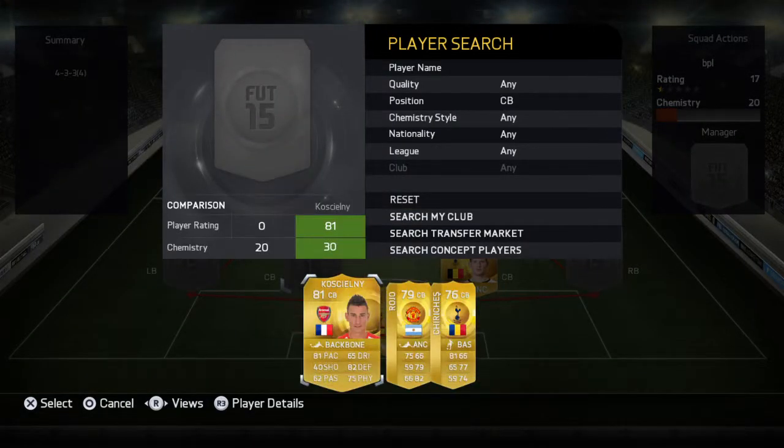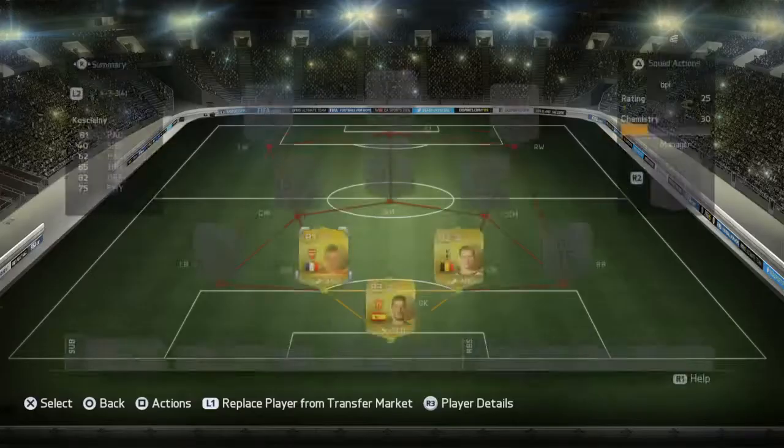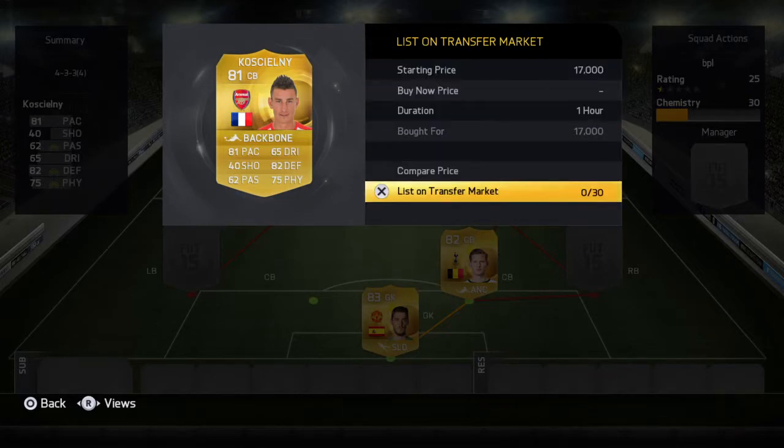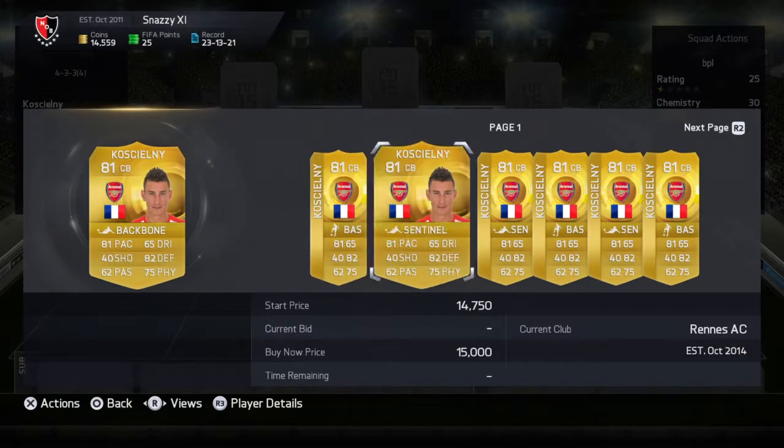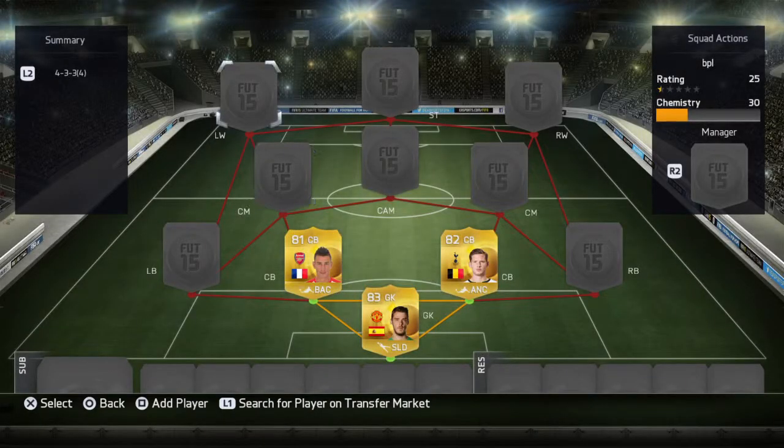Next centre-back we'll have Koscielny. He's fast and he's got good defence and good strength. How much is he? Goes for about 17K — that's when I got him — but actually now he goes for about 14-15K, so he's dropped about 3K. Still an amazingly good option, so probably pick him up if you're building a beautiful squad.